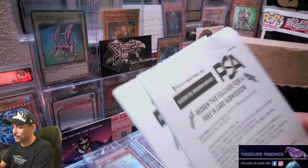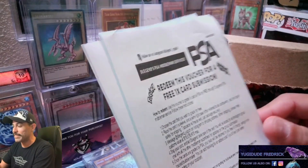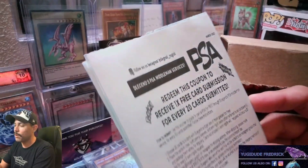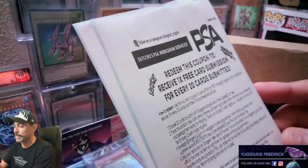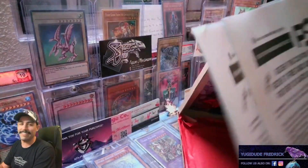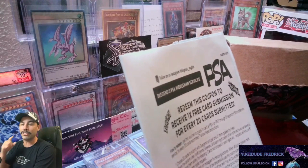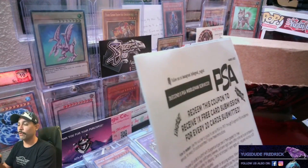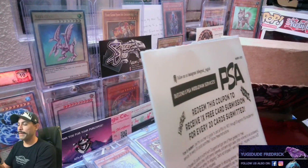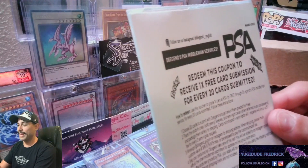Oh man, this is why I love subscribing to Aster's World. Redeem this voucher for a free one-card submission to PSA. Wow, that is pretty awesome. And then redeeming this one for one free subscription for every 20 cards submitted. This is a pretty epic deal — and through D-Legend! D-Legend is supporting this. Definitely an awesome channel. If you're not subscribed to D-Legend, he does a bunch of PSA videos. As a third party, he'll take cards for you and submit them on your behalf to PSA. Definitely an epic collaboration with Aster's World and D-Legend.